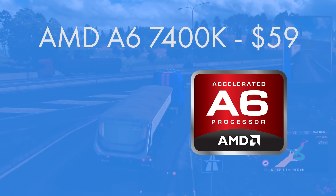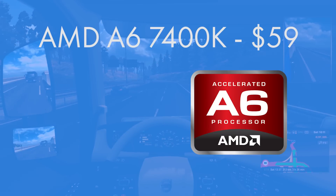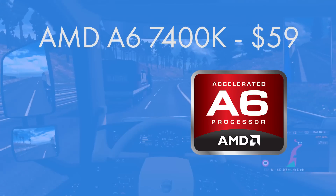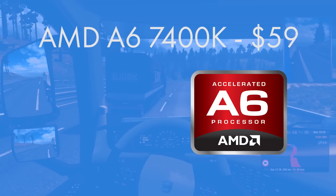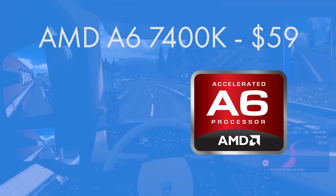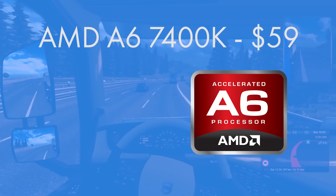For budget systems, APUs are the way to go, as opposed to pairing a really poor CPU with a really poor GPU and getting poor performance. This is the AMD A6 7400K. AMD are the king of APUs and this chip is no exception. It's overclockable but comes out of the box at 3.5GHz, which is a really healthy clock speed. It's only a dual-core CPU, not quad-core, making games like GTA quite a struggle — but for $200 you aren't going to be playing GTA 5 anyway. Games like CSGO and titles more than a year old are all completely fine with dual-core. Only very recent, very intensive games now require a quad-core CPU. This CPU is a great option for this build at $59.